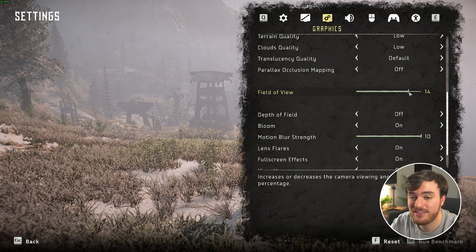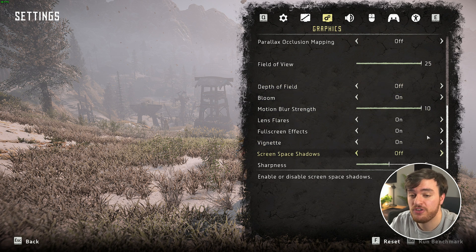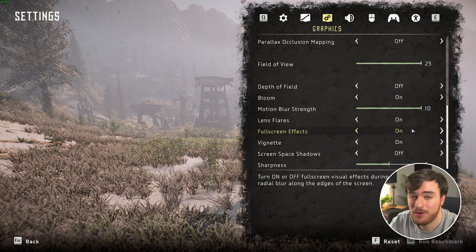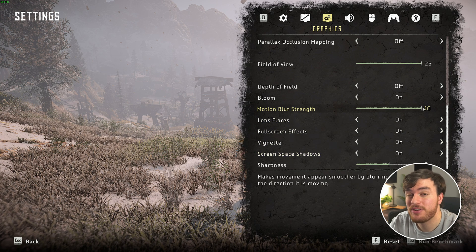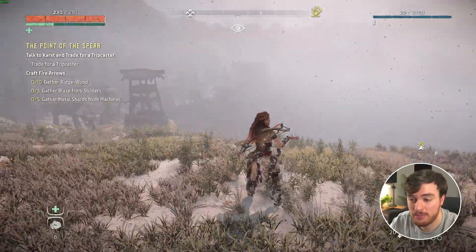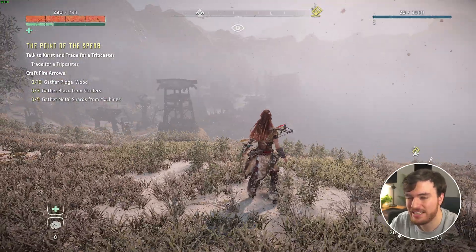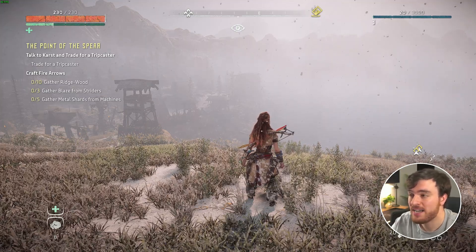Field of view is entirely your preference. While this does technically affect performance, set it to whatever you like and leave it there. At the very bottom, most of these options are cosmetic and don't have too much of an impact on performance. I'd recommend depth of field off just so you don't feel like you need glasses. Bloom, lens flares, and vignette are all nice to have on. Full screen effects are also fine to have. Screen space shadows are disabled for some reason but have very little impact in-game — I'd probably recommend turning this on and leaving it there. The only thing you may want to lower, especially if you're sensitive to motion sickness, is motion blur — crank this all the way down and your game should look noticeably better.